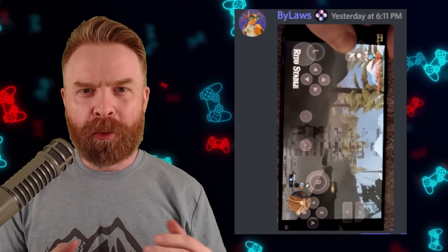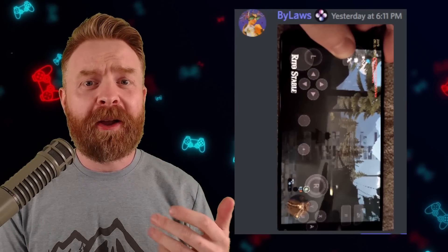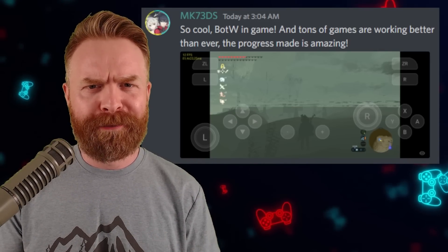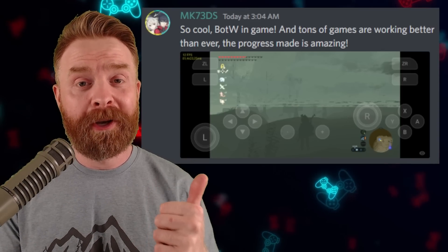And this one is huge: Celeste is at 60 frames a second on a Snapdragon 662. Breath of the Wild is now in-game, and this is it up and running on a Google Pixel 3. Just to level set here — Breath of the Wild getting in-game does not mean it's fully playable. It's still going to be a while, but they are making incredible progress.